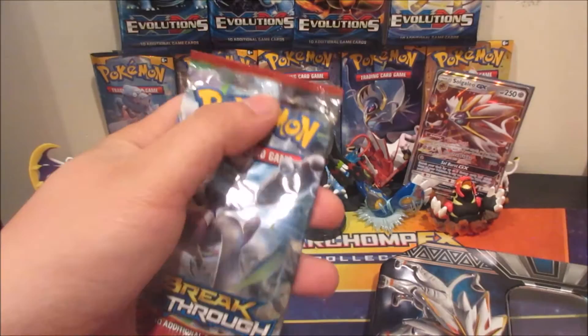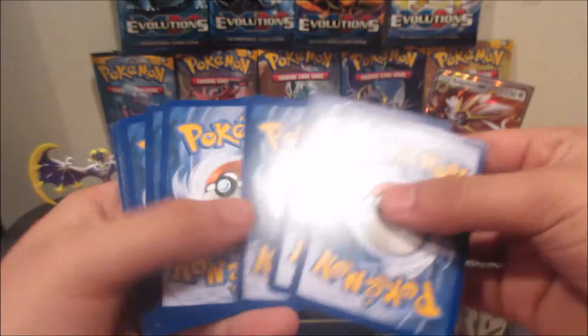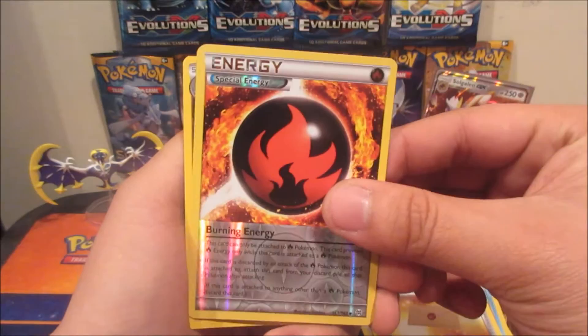Pretty old set. Here's a code for you guys. From the Breakthrough pack we got Piplup, Noibat, Chespin, Ralts, Magnemite, Brocadeer, Staravia, Professor's Letter, a special energy — Burning Energy — and a Noivern non-holo rare.